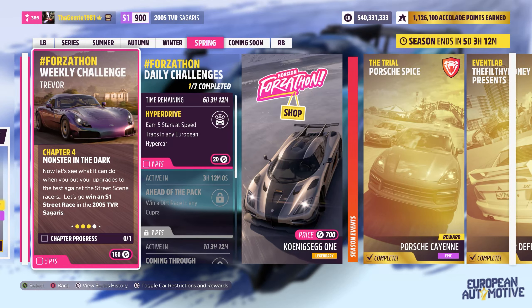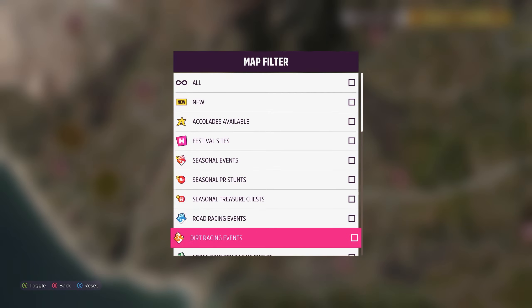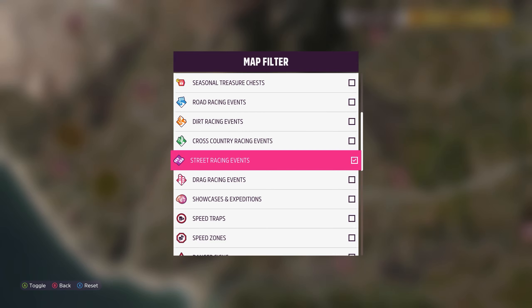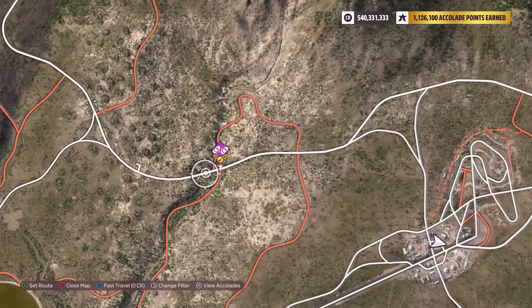Now, what do we need to do? Win an S1 street race in the 2005 car. Okay, so let's go find a street race now. Street races — we just need to go to that one there. Just want to win one street race. This one will be sufficient, I think.